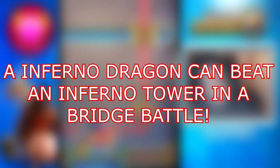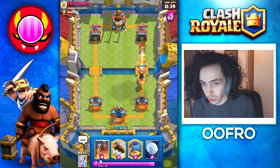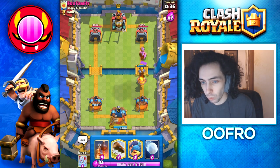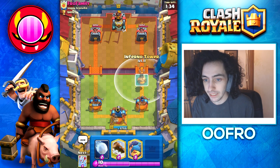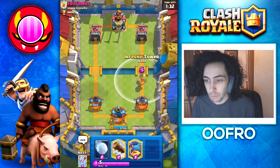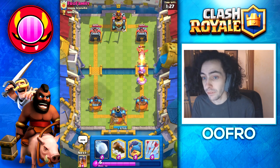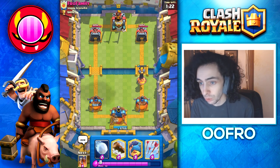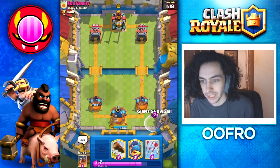The next myth: an inferno dragon can beat an inferno tower in a bridge battle. The inferno tower has a bigger range than the inferno dragon, so if they casually walk toward each other the inferno tower always wins. But what if we place them both at the bridge at the same time? We both play infernos simultaneously and you can see they both heat up, but the inferno tower wins because it has more hit points — it was very close. This myth is busted; the inferno dragon will not win in this bridge battle.